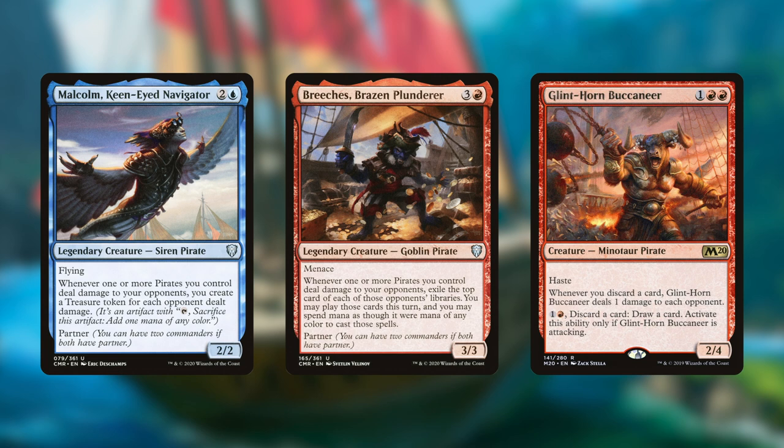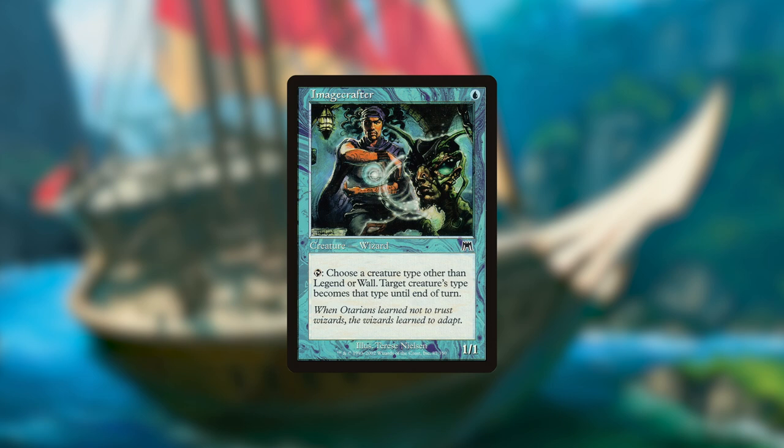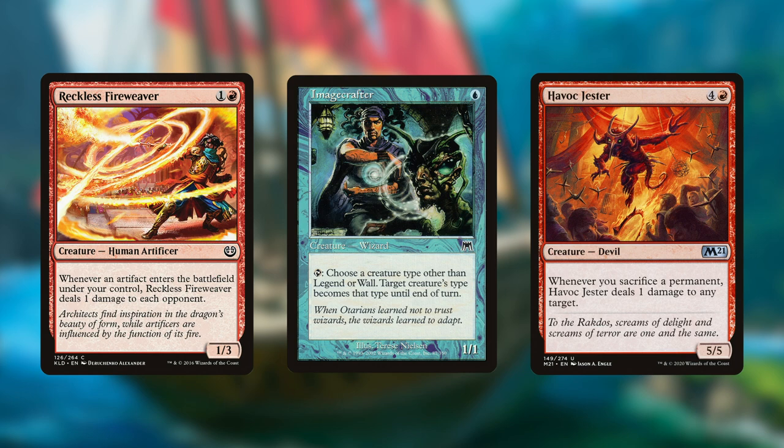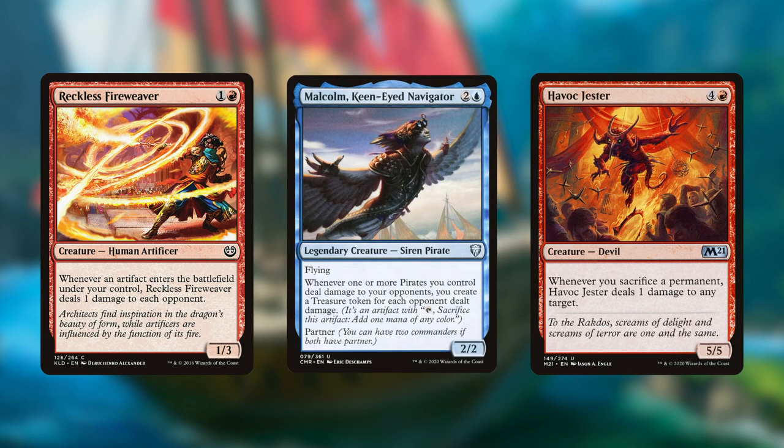Now there aren't any other pirates as busted as Glint-Horn Buccaneer, so for the sake of consistency, we're adding a few non-pirates that can win us a game with Malcolm if we turn them into pirates first. We can use cards like Imagecrafter to temporarily turn our combo finishers like Reckless Fireweaver or Havoc Jester into pirates. When paired with Malcolm, a pirate Fireweaver deals damage to each opponent whenever a treasure token enters the battlefield, dealing infinite damage and making infinite treasure tokens in the process. And a pirate Jester deals damage whenever we sacrifice a treasure token for mana, also dealing infinite damage and making infinite tokens.